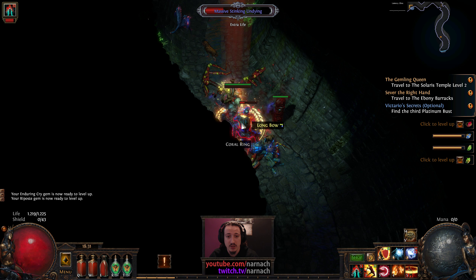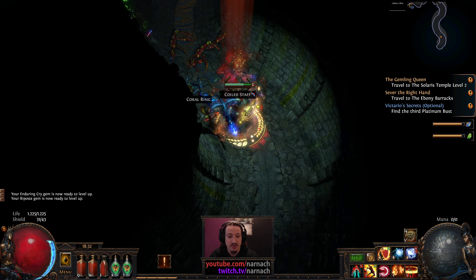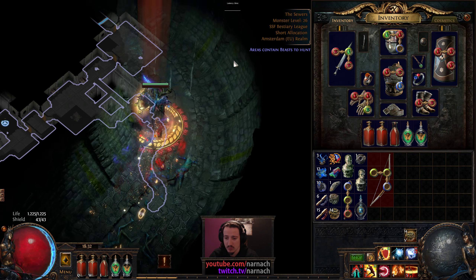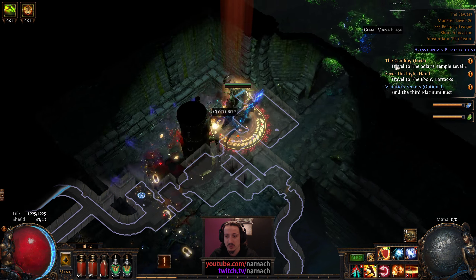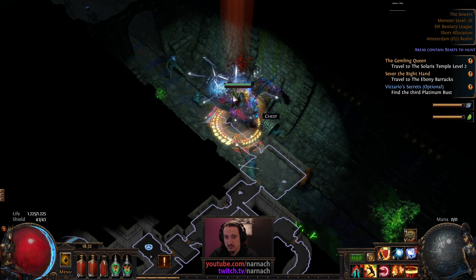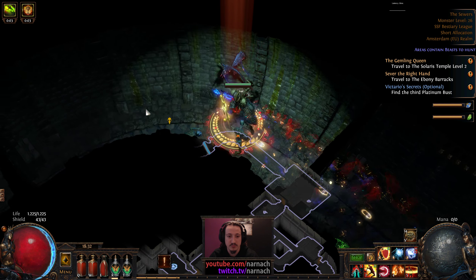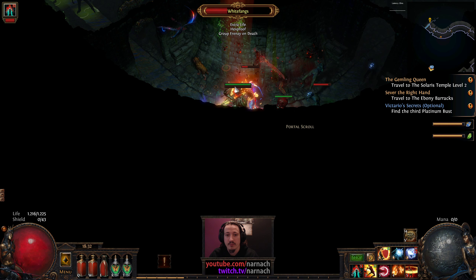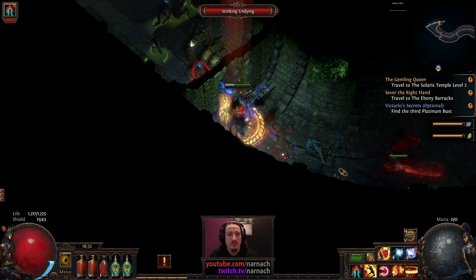I think I saw something in here that was a beastie but I accidentally killed it. Such is life — you kill some, you lose some. So we've got two out of three busts, so there's probably gonna be one more somewhere near the top there. And there's another yellow beastie in the next room, though this one called White Fangs is not a beast.